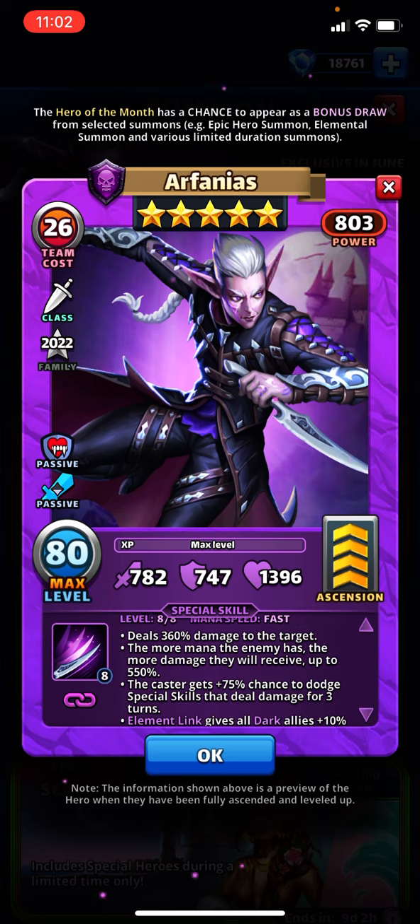That 75% chance to dodge for three turns — the Rogue class obviously helps too. This would put him ahead of a hero like Sartana costume in my opinion. If he didn't have this, or had a weaker secondary effect, then yeah, a good spirited debate. But to have 75% dodge for three turns is a very, very cool secondary effect, especially for a Hero of the Month. I think when players use him on offense, they'll realize that is a really impactful secondary effect. And if you have a team where you can always pick the target with the highest mana, you're going to get really good damage. I love the secondary effect.